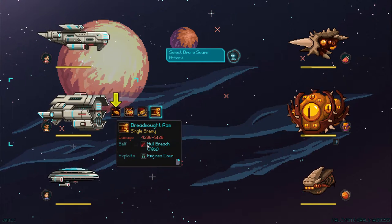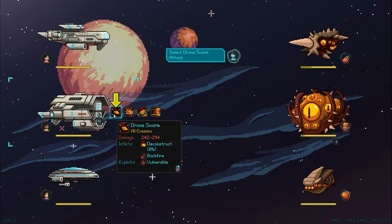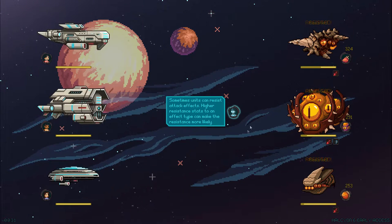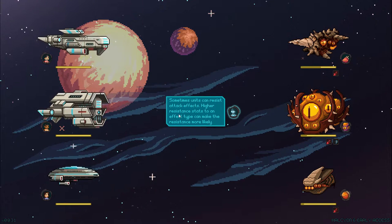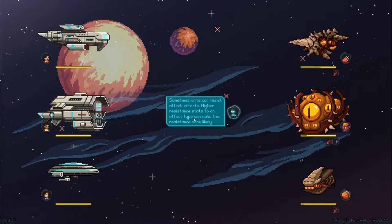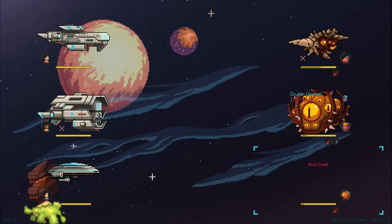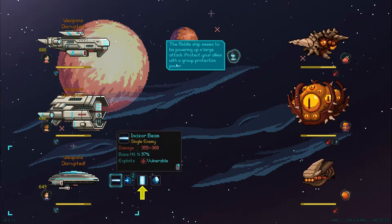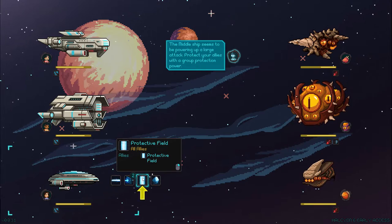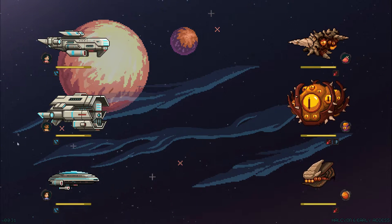Select Drone Swarm Attack — that does a lot of damage. Look at this Dreadnaught Ram. But I guess we're going to be using the Drone Swarm; I assume that attacks a little bit of everything. Oh, it sure does. It looks like it's resisted — sometimes units can resist attack effects. Higher resistance stats can make the resistance more likely. Oh, we're getting hit with something. Chaos charge — don't know what that is. The middle ship seems to be powering up a large attack. Protect your allies with a group protection power. Protective field — all allies, go. Activate the protective field. It's like the rapture — the beam of light is coming down.